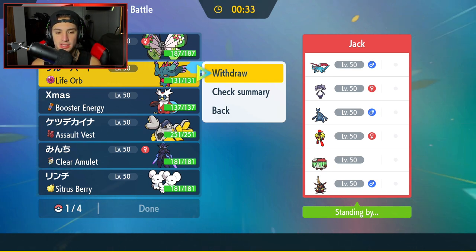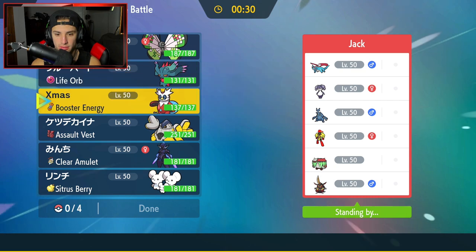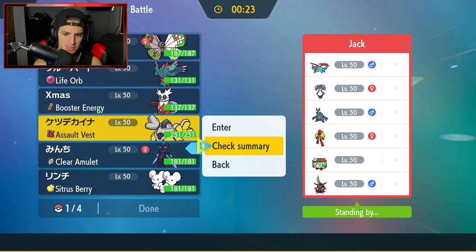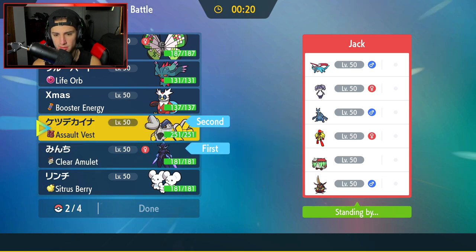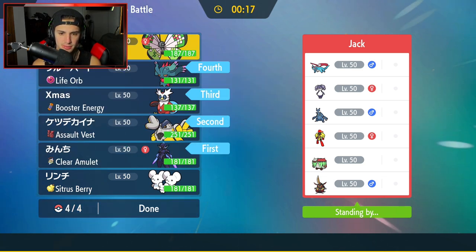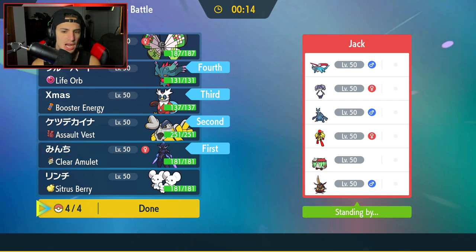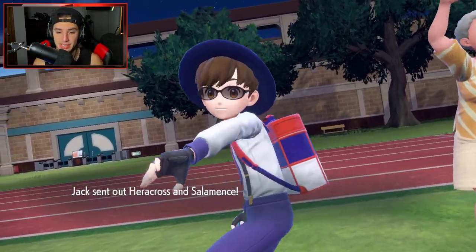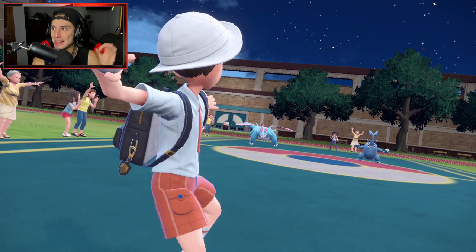I hate dealing with that combo but we're going full attack here. Indeedee-Armarouge is just so strong — if you don't build a team to counter it you can pretty much lose straight away. Whenever you're building a team especially in high Masters, make sure you have a counter for it. They lead Heracross and Salamence — I like that. I get a free Fake Out here and I think I'll Volt Switch after that, Fake Out the Salamence.